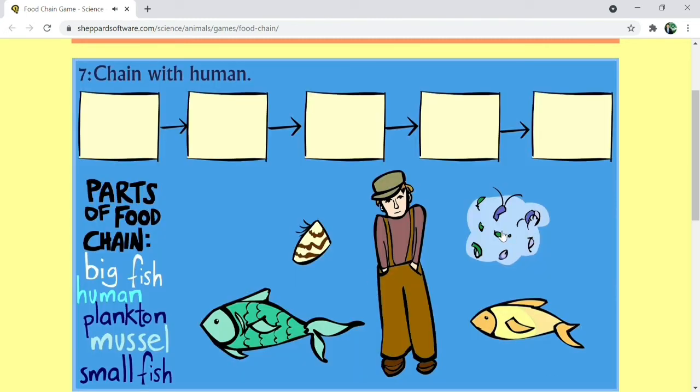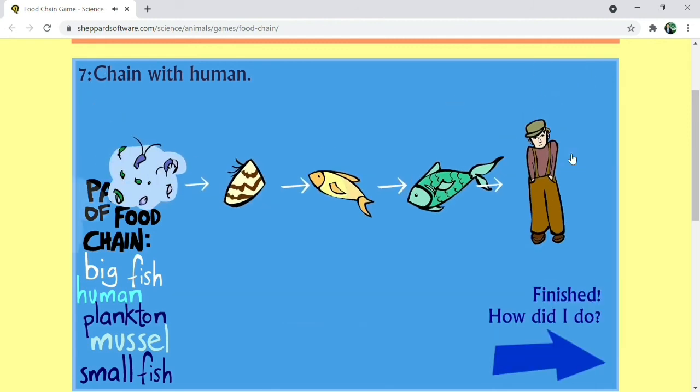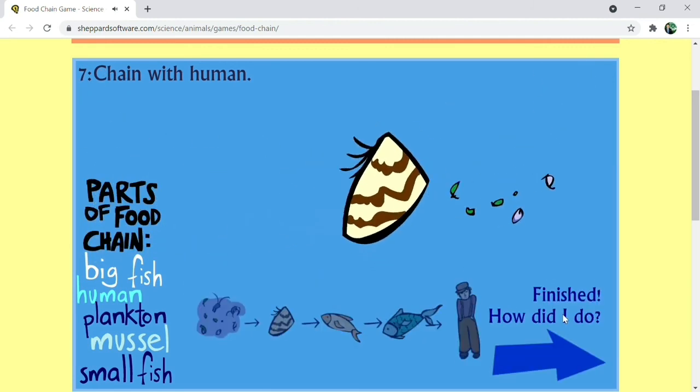Number 7, chain with human. Plankton, small fish, muscle, small fish, big fish, human. Finished.